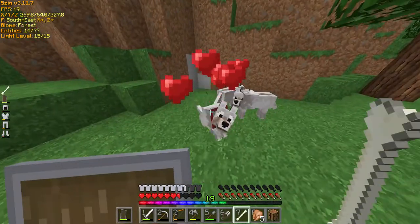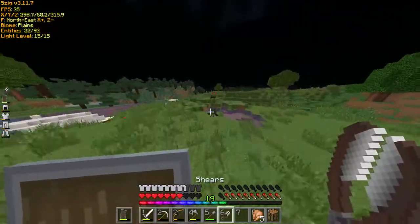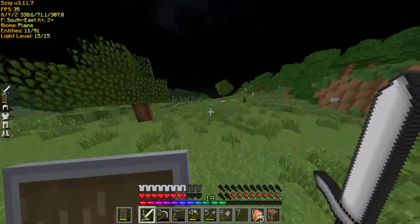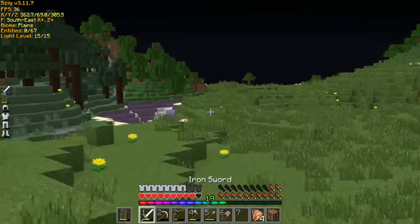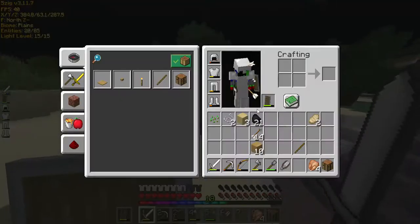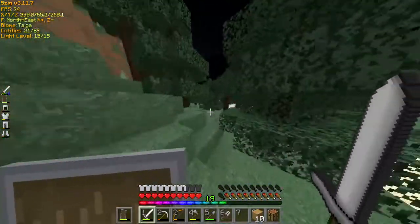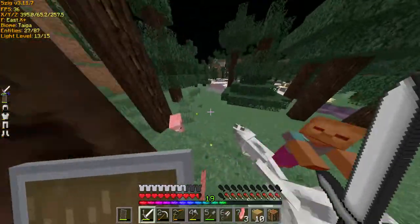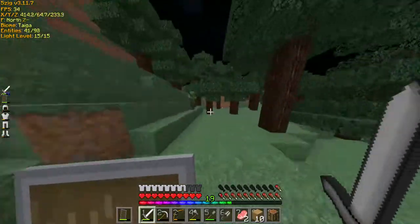And more. Nope, got two. Now let's find sheep. We need sheep. Don't need spiders, because that'll take too much wool. Zombie villager. No. Creeper. Are there any sheep? Sheep? Sheep? Come on, there have to be sheep somewhere. Sheep? Pigs? Okay, let's go. But there is nothing. Where are those sheep? Why is there no sheep?